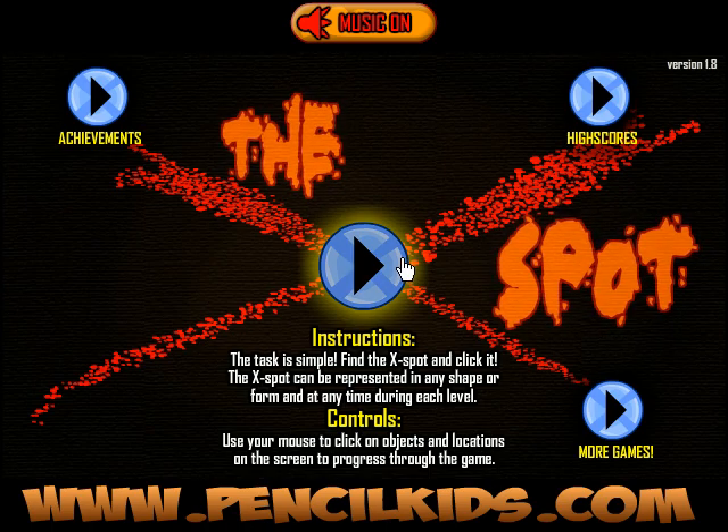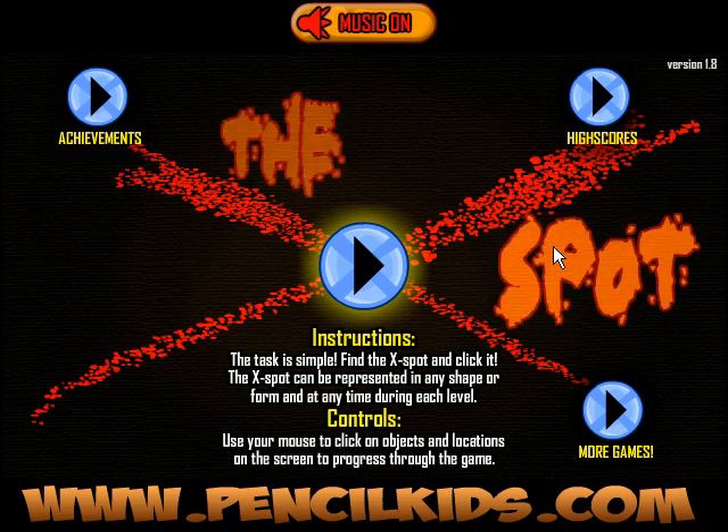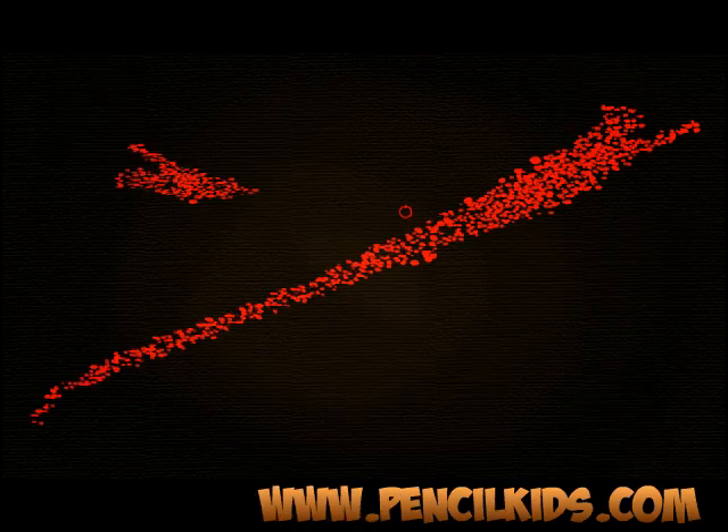I had a request for the X-Spot by pencilkids.com — this is on Newgrounds but it's old, over a year old. I think it's from May 2009 and it's not entirely challenging. The instructions are simple: find the X-Spot and click it. The X-Spot can be represented in any shape or form and at any time during each level. Use your mouse to click on things in order to uncover the X-Spot.